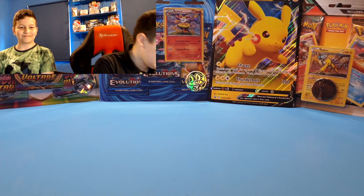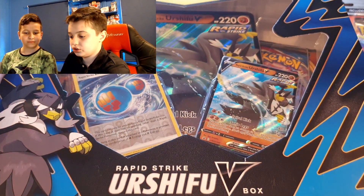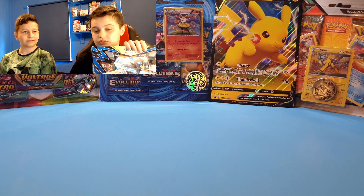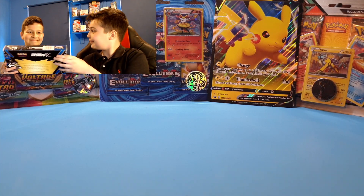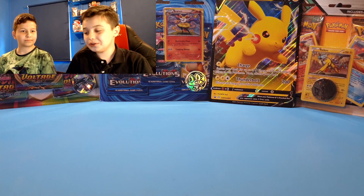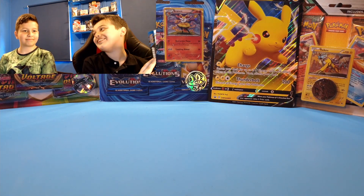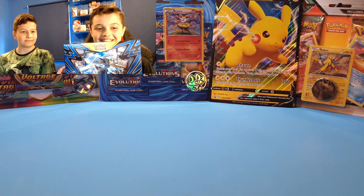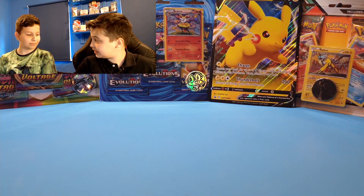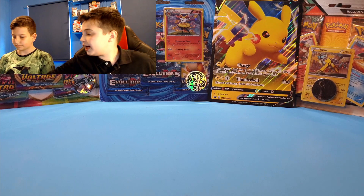So what we've got here today is an Urshifu V box. All of these cards — the jumbo, the reverse, and the Urshifu — are yours to keep. We also have this Dragapult holo from Rebel Clash, which you can also keep. There's a little special thing for you. We've got four Battle Stars booster packs in here as well as the promos and the jumbos. Do you want to open yours first?